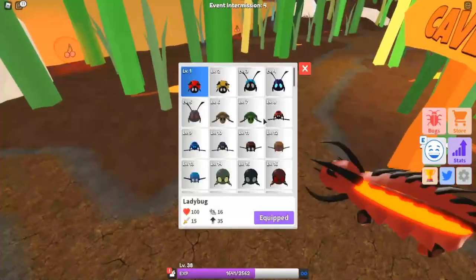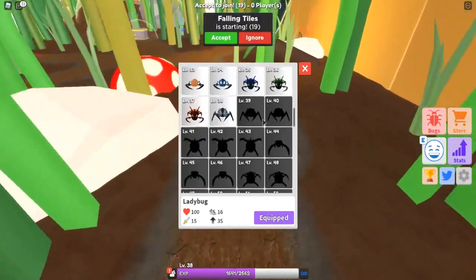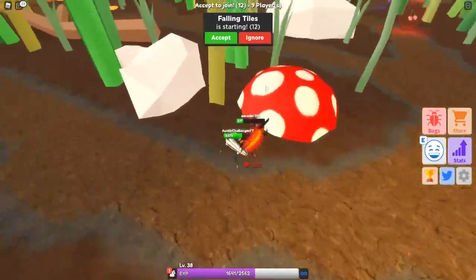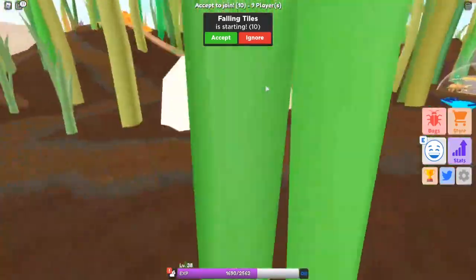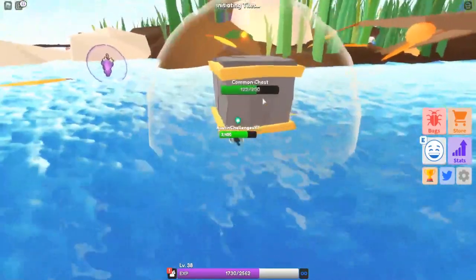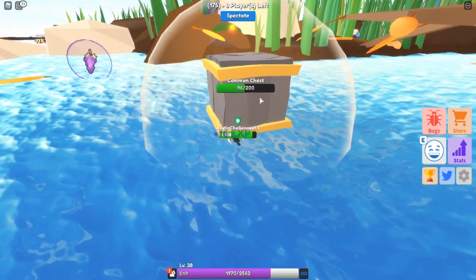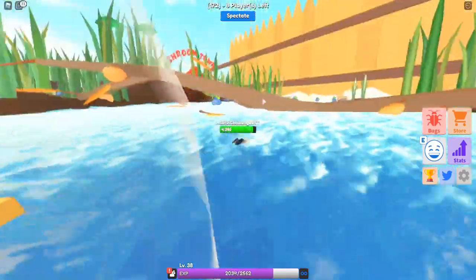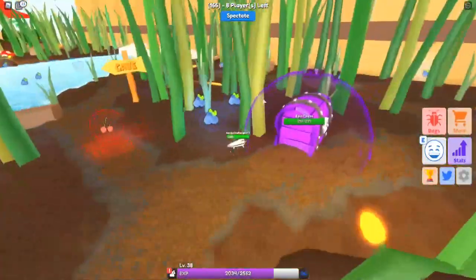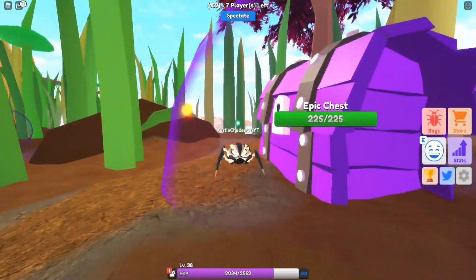Right now I'm currently level 38. Someone is trying to kill me — okay, I just killed him. Another cool thing is there are chests around the map — common, legendary, all that — and when you break a chest you get XP for hitting it, that's it. We're actually about to level up soon, so hopefully these codes give us something good. This is an epic chest.